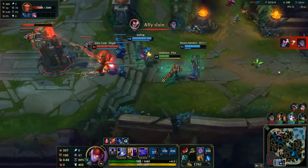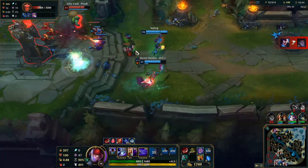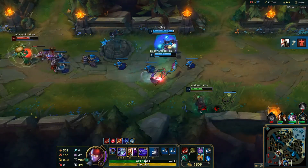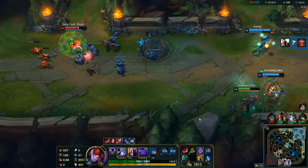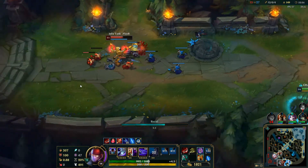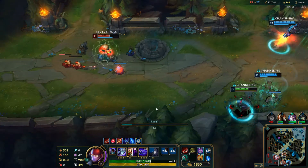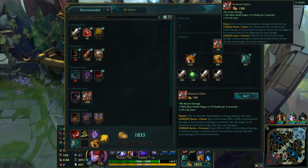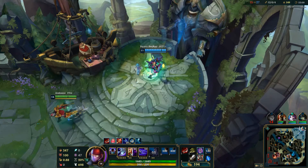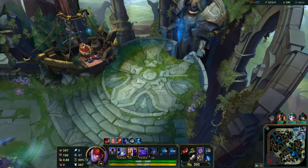I'm a little worried about Udyr. He's going to die pretty fast even though he bought armor, but a stun and Tiger stance combined are probably enough to ruin my whole day. So I'm going to back off. He runs at me but plays it safe. Good for him — he learned he can't mess with Zed. He tried that three times and it didn't play out well once.